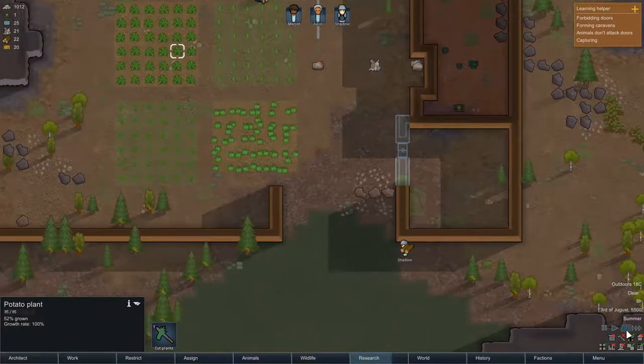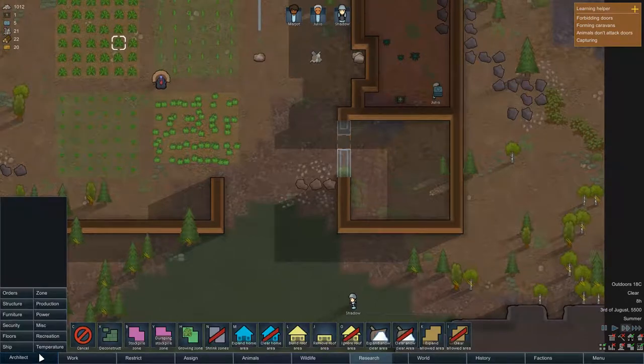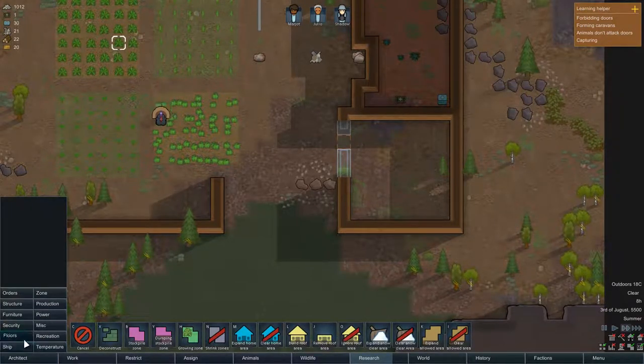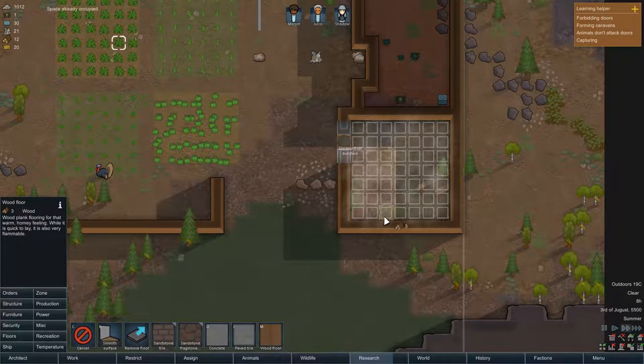We've got some trees growing in here and we should get potato plants pretty soon — we're halfway there. Let's speed it up a little bit. I definitely want to get a floor in there — we always need a floor. We're going to make a nice wooden floor.